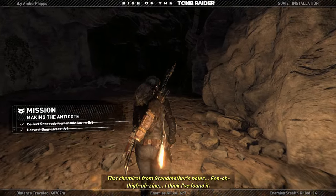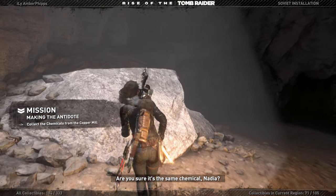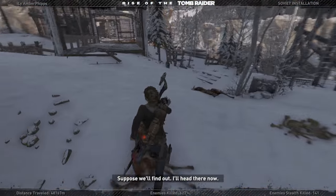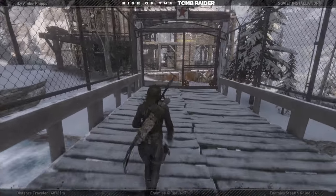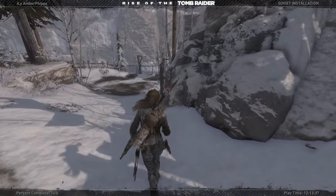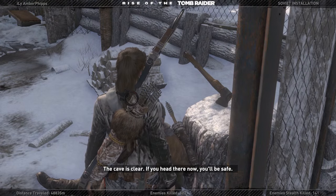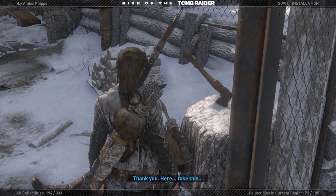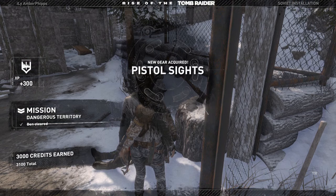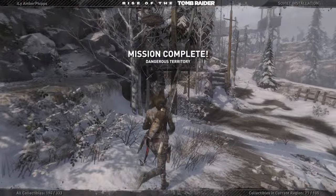That chemical from grandmother's notes — phenothiazine. 'I think I found it. They stored it in the lower levels of the copper mill where they used it to deal with termites in the summer.' 'Are you sure it's the same chemical, Nadia?' 'I'm sure it's the chemical grandmother's recipe mentioned, but I'm not sure it will be safe to drink.' 'I suppose we'll find out — I'll head there now.' So once again we're just going to drink this without testing it. We could just catch a Soviet and have him drink it to see if it worked. But let's go talk to this guy — we cleared out his cave. 'Is it safe?' 'Yes, it's safe, the cave is clear.' 'Thank you — here, take this. Jacob told us to protect you but you weren't the one who needed it.' Pistol sights, weapon attachments — mission complete: Dangerous Territory.